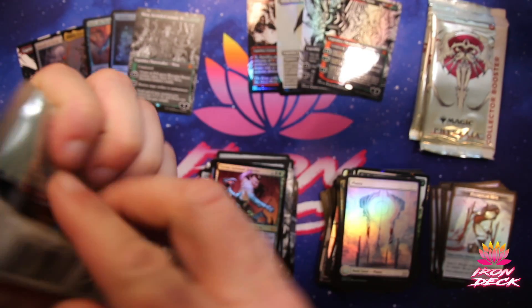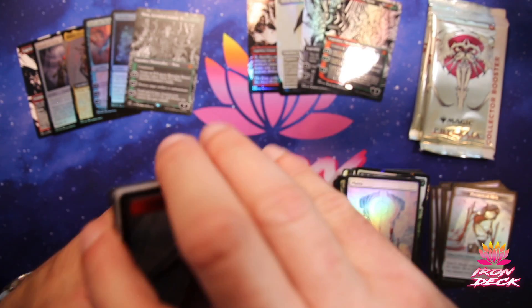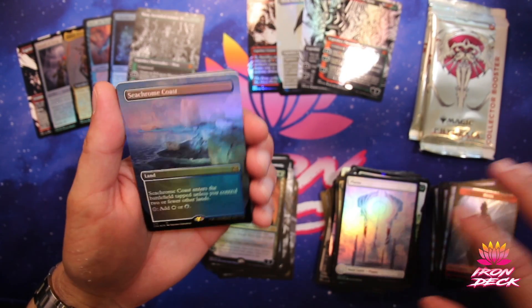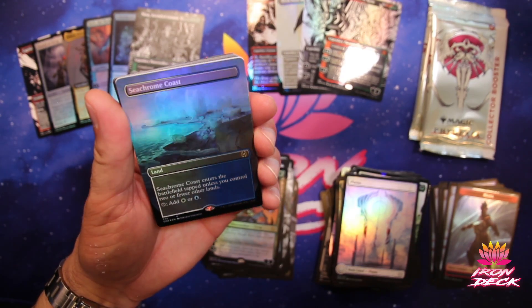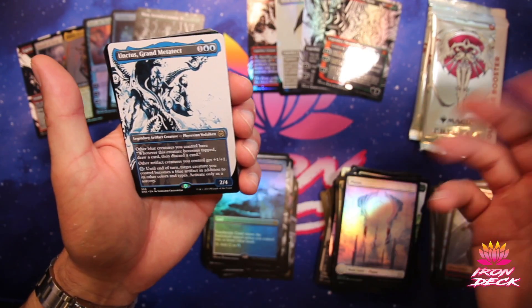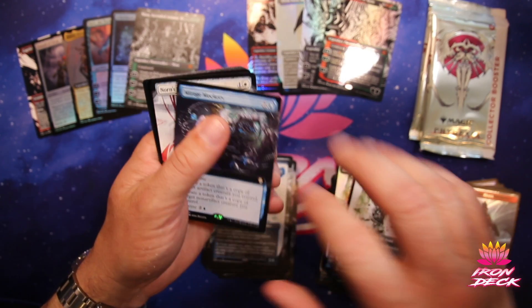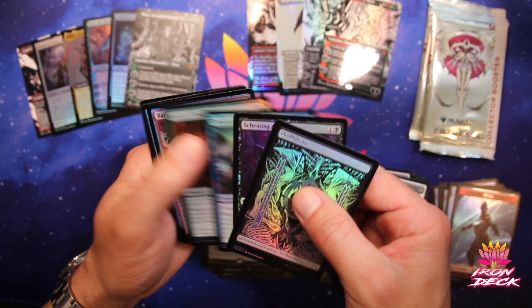Three packs left. Thank you so much for watching, everybody — really appreciate it. If you could, please like and subscribe if you haven't already. Seachrome Coast, full art — wow, that's pretty, those two colors go really well together. If you haven't already subscribed, please just click that button — it costs you nothing, it's easy to do. And then you get to see more box openings and tournaments. Mirage Mockery. Norn's Wellspring. Another Geth.